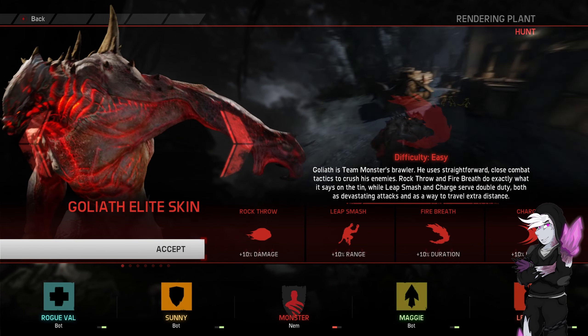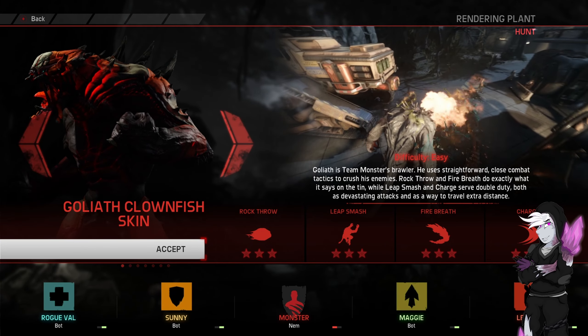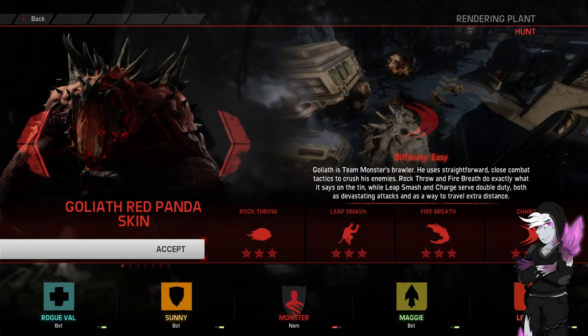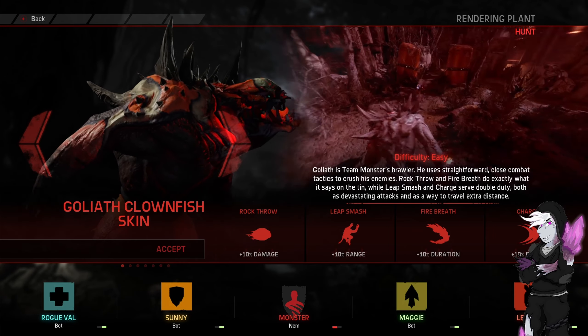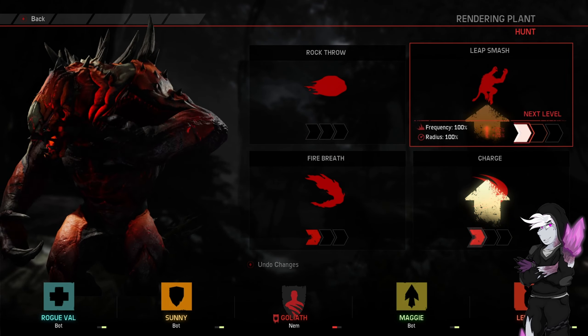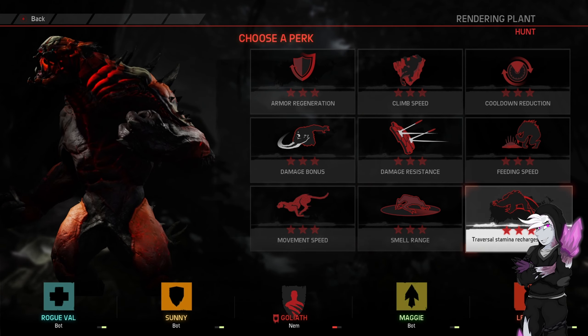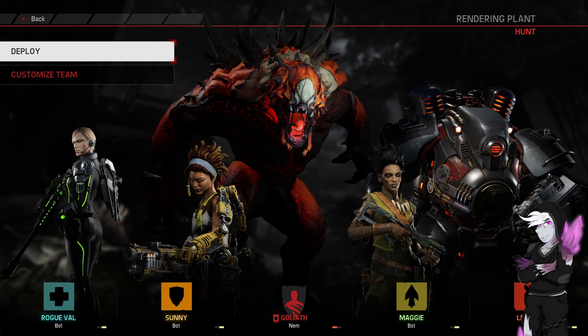Because we are on a very reddish map, there's multiple red skins for Goliath. We've not done Clownfish for a very long time. It's a bit of a meme-y skin, but it's actually... it looks good in-game, which is a bit of a weird thing to say. We'll do Traveller's or something, we'll get going.